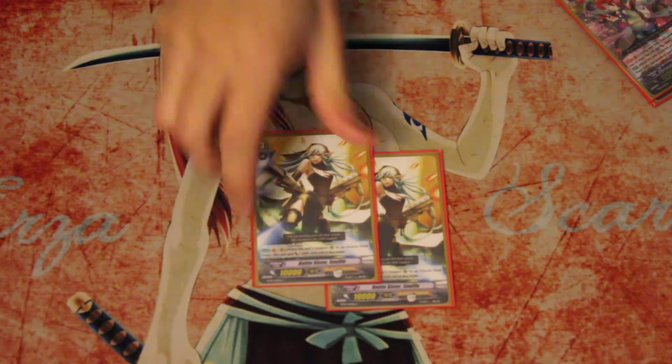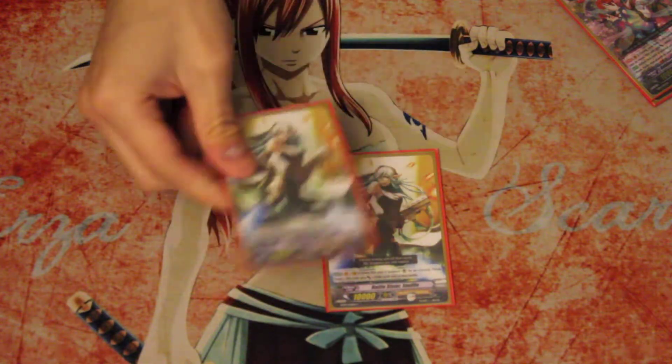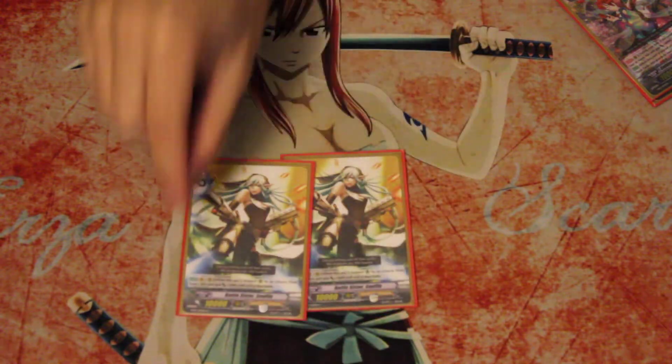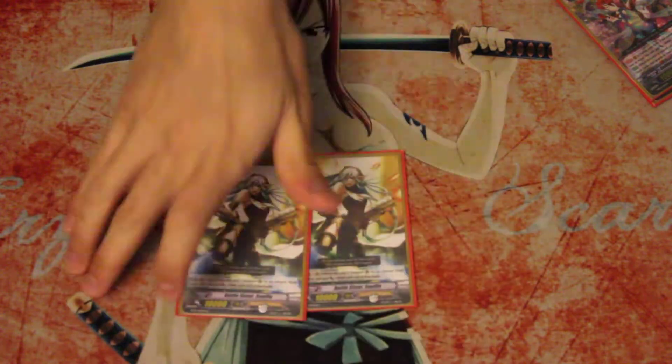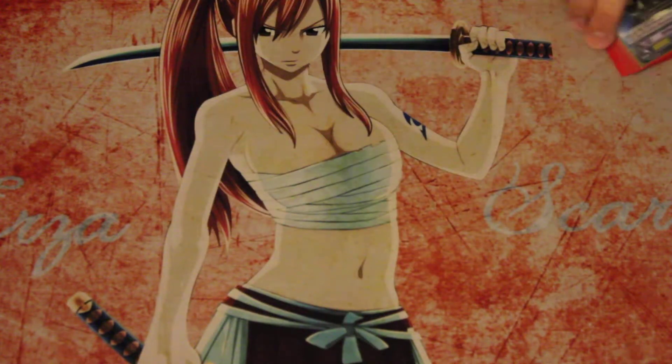The last 2 grade 3s are 2 Soufflés. I definitely missed her in the deck because she can consistently hit the numbers you need. Most importantly, put her behind a 7k and she can snipe out those 9k base 12k attackers that Crossrides have, because 20k columns really hurt this deck. So that's 7 grade 3s.